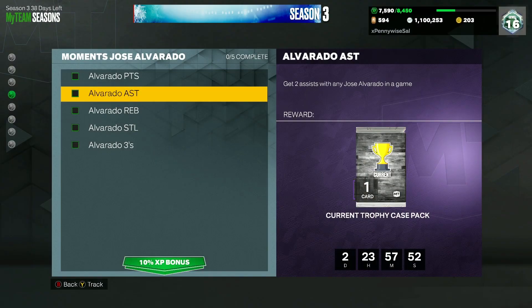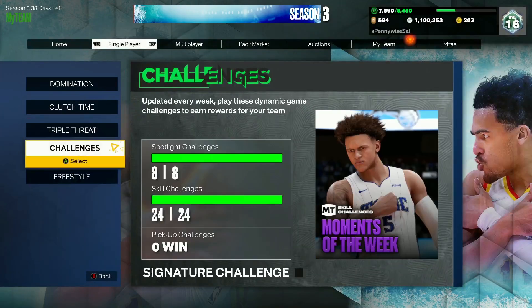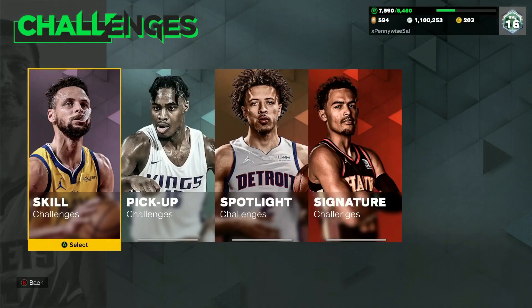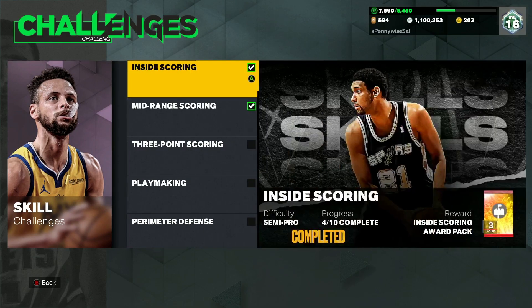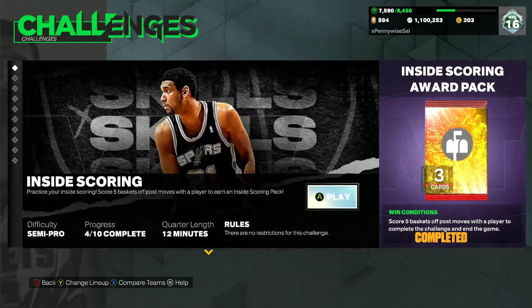That's going to be very easy to do — you can get that done in a single game. The best challenge to do it in is Basketball Fundamentals, go to Inside Scoring. This is on semi-pro difficulty, and if you've been playing MyTeam you'll know how overpowered this challenge is. You need 38 points with Jose, two assists, one steal, eight threes, and three rebounds.